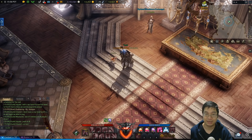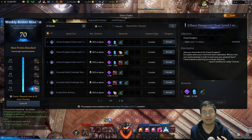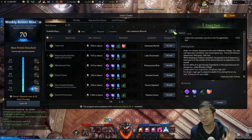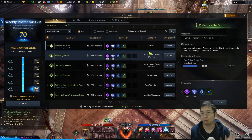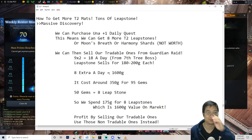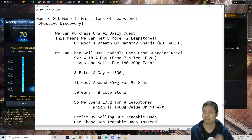Let's see what we get if we do one extra daily quest. I usually do three daily quests and the daily quests give me leapstones because those sell the most. There is a quest that gives you 8 leapstones — tier 2 leapstones. So we'll get those extra tickets to do one extra daily quest, which gives us 8 more leapstones.